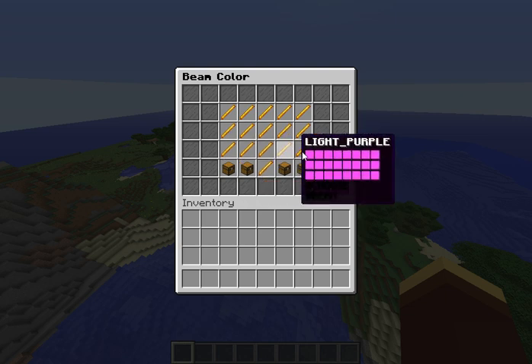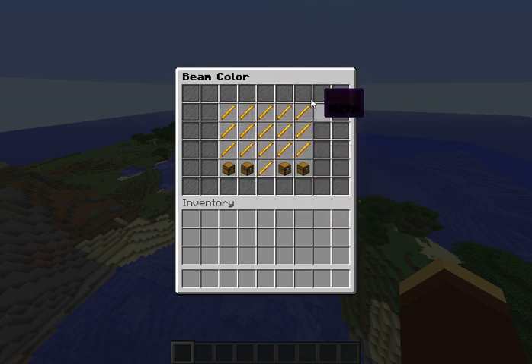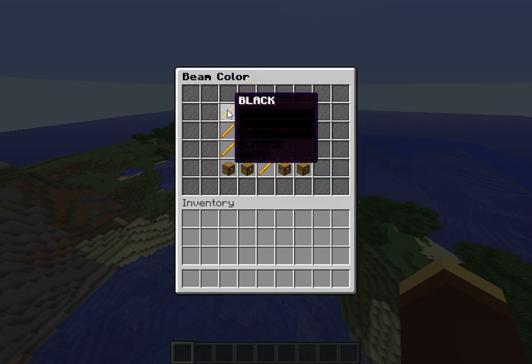You basically have the option to click on whatever beam color you want, from black all the way down to white, or you can just have a random color. I'm going to go ahead and click on black.